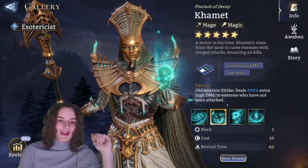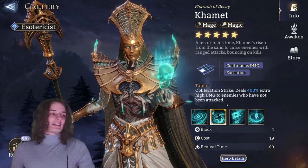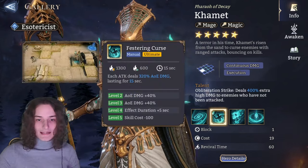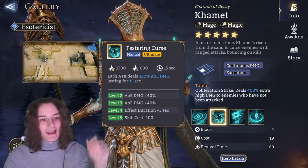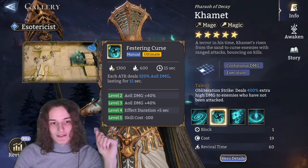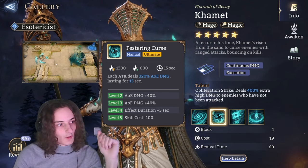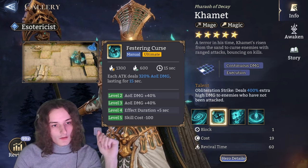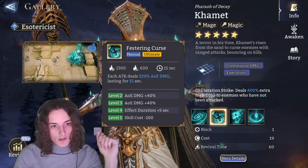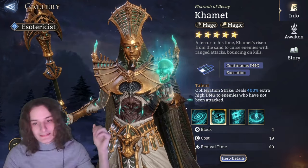Why would I refer to him as the nuker, the explorer, the enemy eliminator? That is because as a fun fact, did you know Karmat's ultimate attacks have a reach of 8 tiles? If Karmat activates his ultimate, the ultimate hits all eight tiles around it, so he has a nine-tile reach on his ultimate explosion, which is just ridiculous.